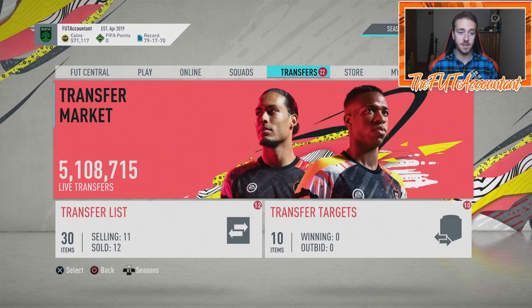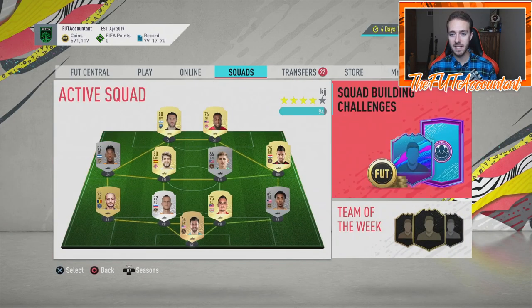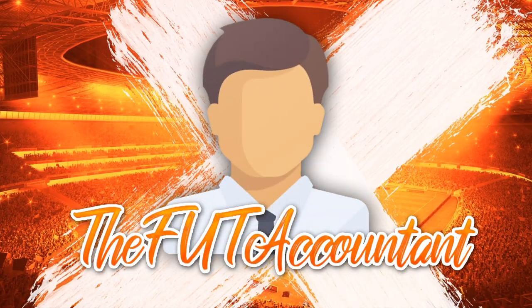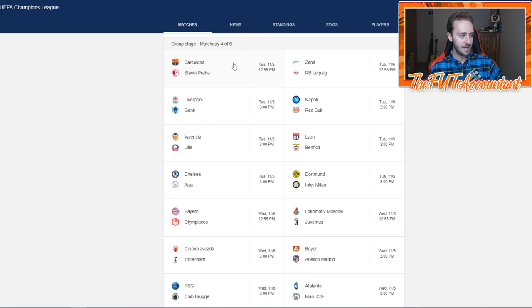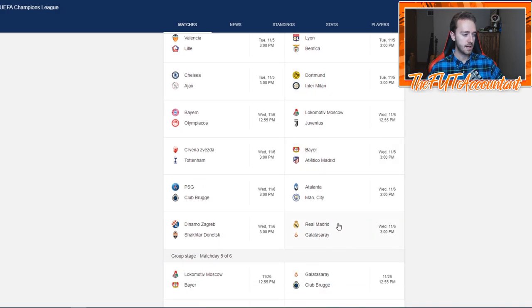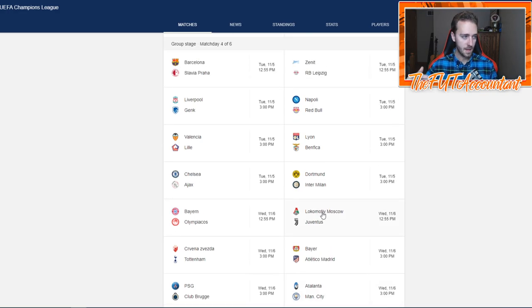The first thing I want to look at is UCL content. Tuesday and Wednesday of this week we have Champions League games. I'm taking you guys to Google to show you these games. It's match day four of six — more group stage games, and this is where it starts to get down to crunch time for Champions League. A lot of big games this week. Dortmund and Inter Milan is probably one of the bigger games in terms of placement in the table. That possibly means some of those teams could be included in UEFA marquee matchups.